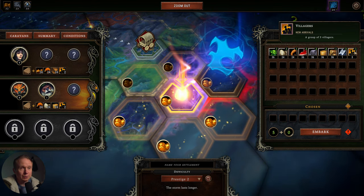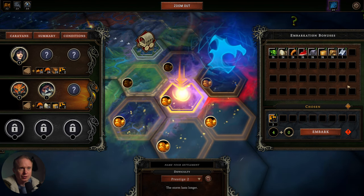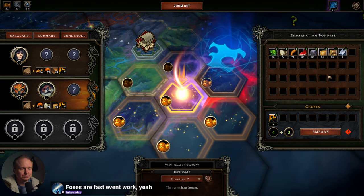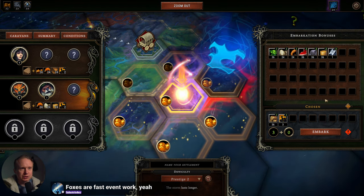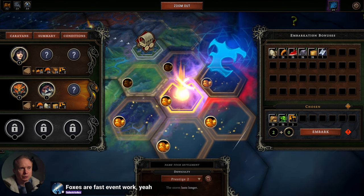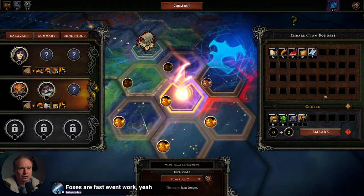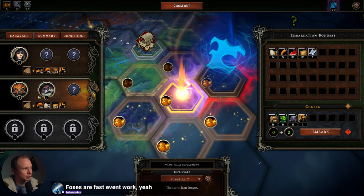For one embarkation point, we definitely want three more people. Then one additional cornerstone re-roll — I don't think we need that. They're fast event work. We definitely want the lumber. We'll take the cheapest food, and then let's take a bit of stone. I think that's the embarkation set we'll come up with.